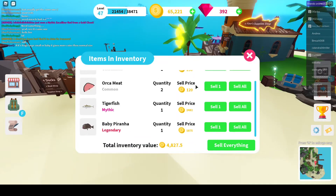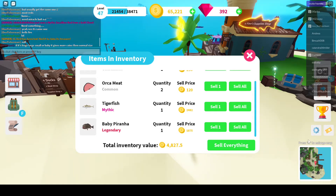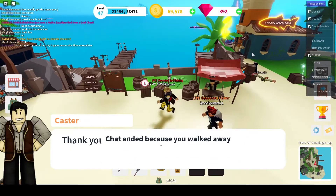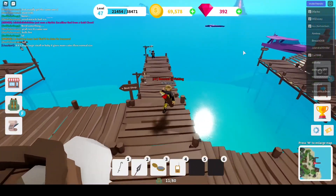May I sell? $2,400 just for a regular, and $1,875 just for a baby piranha. Think about a full inventory — $150,000 plus easy, and that's only if you have 80 slots.